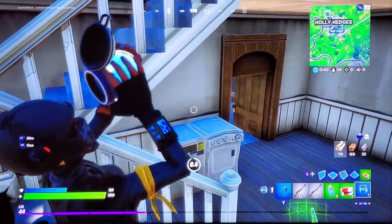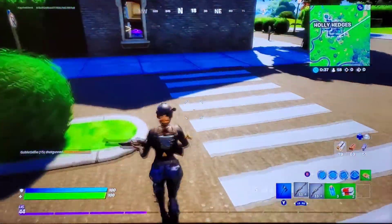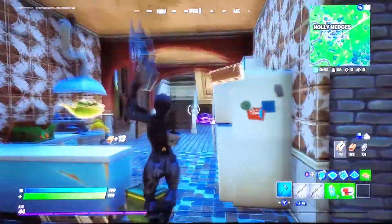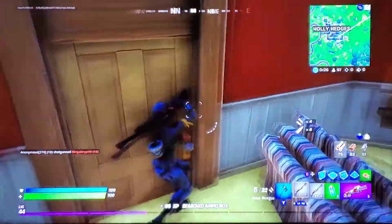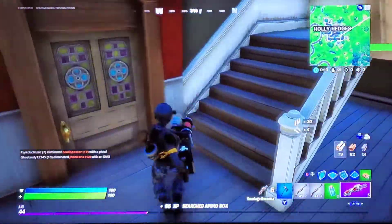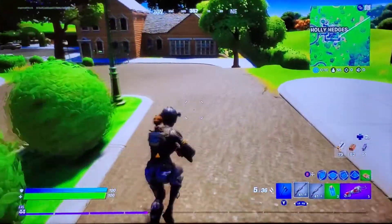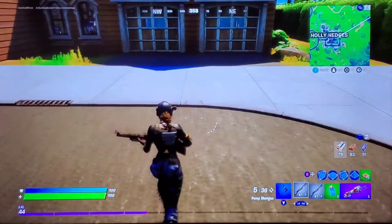Like, where's all the action? Where is it? Where are all the better pumps? I can't be stuck with gray pumps the entire game. Whenever I try to do one of these challenges, I always get dumb luck that I can't take. Just give me a gold pump! What's in here? Give me a gold pump.